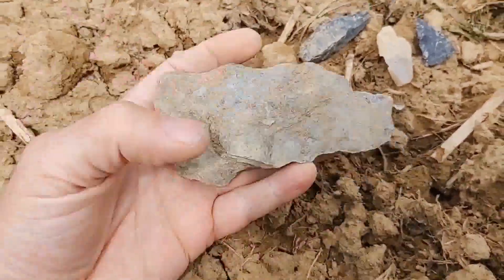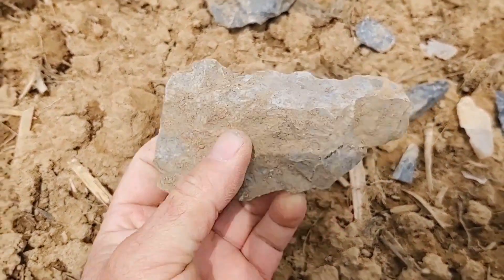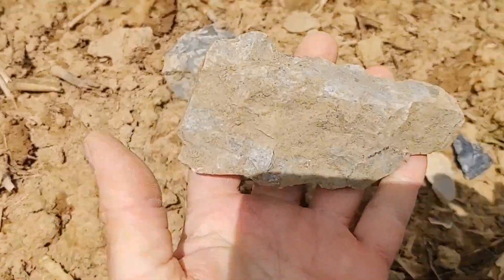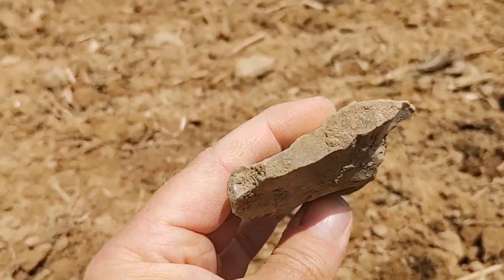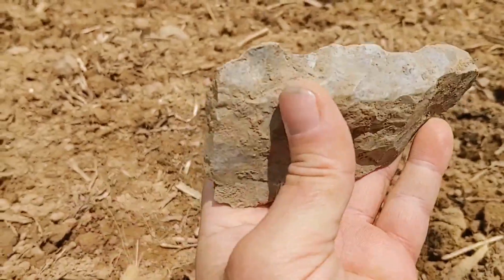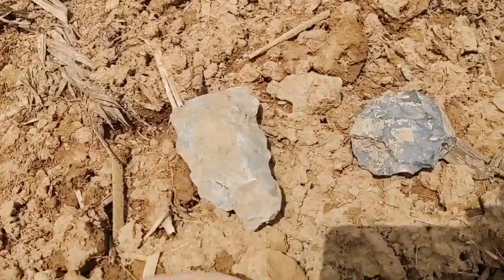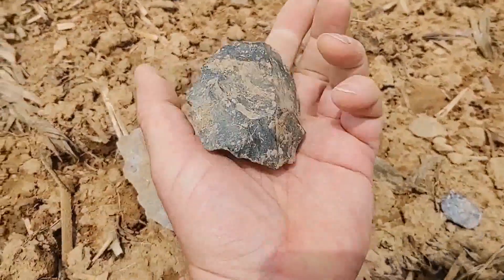I found this big preform, big tool, chopper. It doesn't have a bit on it because it's shaped kind of like a flint axe or celt. Maybe it's incomplete, maybe it's just like a big scraper or big woodworking tool. It's large — like a big preform or core.